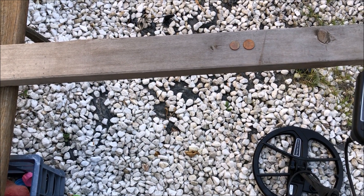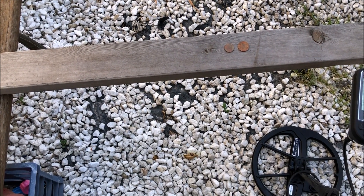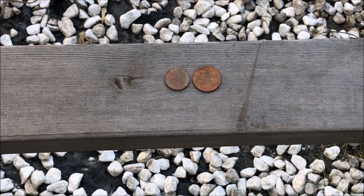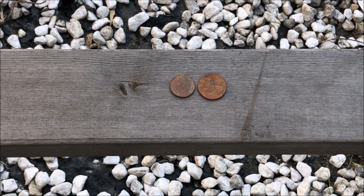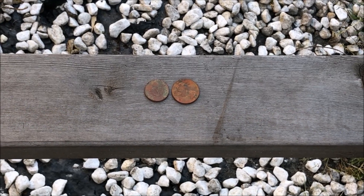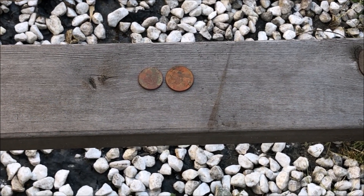At any rate, I'm going to do one more test here just to maybe put this to rest. I went one step further — I put the quarter and the nickel almost touching each other. They're literally less than an eighth of an inch apart from each other. I'm going to retest on the Legend and we'll determine: does it target ID them as iron? Does it see one target or two targets?